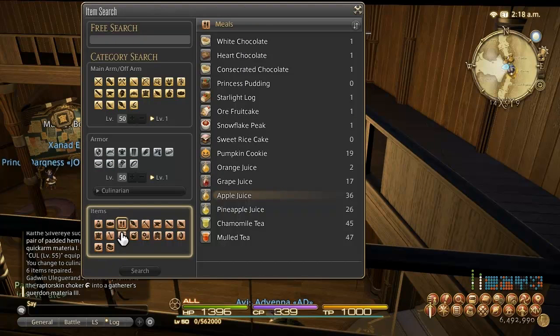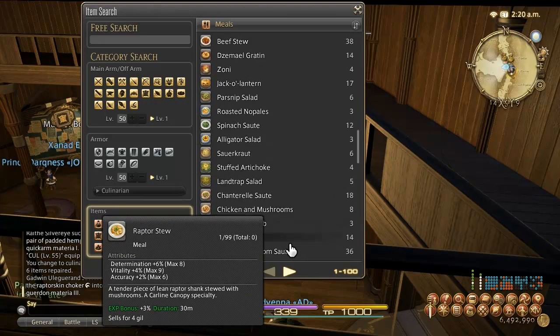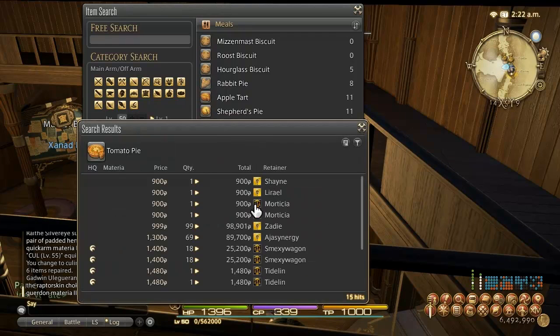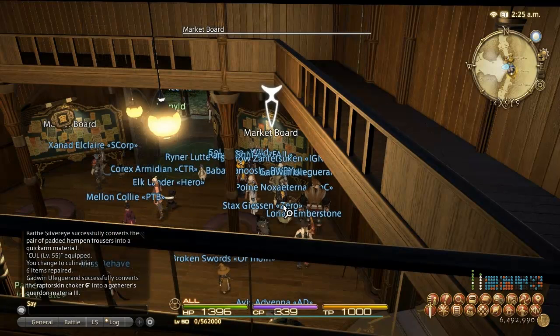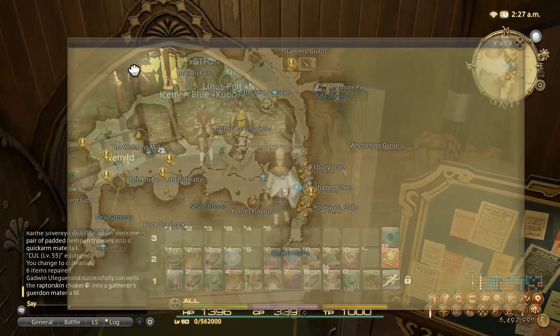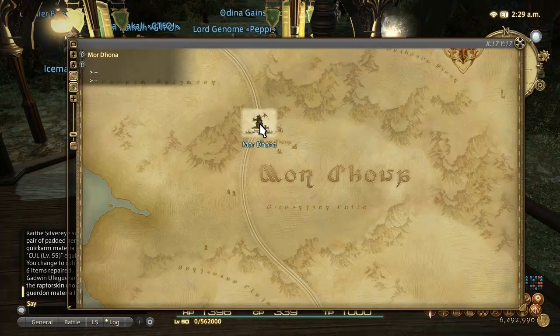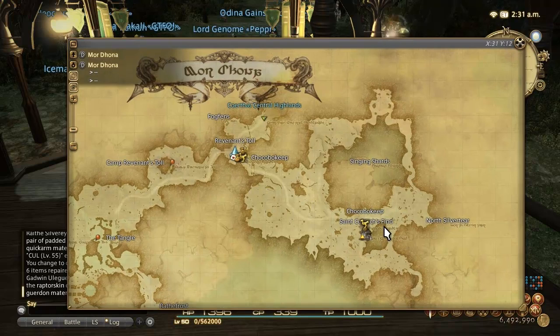You could buy 150 apple juice and that will take you from 40 to 45, no problem. Then from 45 to 50 you can do tomato pie, which is actually going to be turned in at Mor Dhona. They're kind of expensive right now — probably two stacks will cost around 50k gil — but that will take you from 45 to 50, and you'll make about half that back in gil rewards. You can also make tomato pies yourself pretty cheaply, as they don't use too many expensive ingredients. The tomato pie leve is turned in at St. Coinach's Find in Mor Dhona.